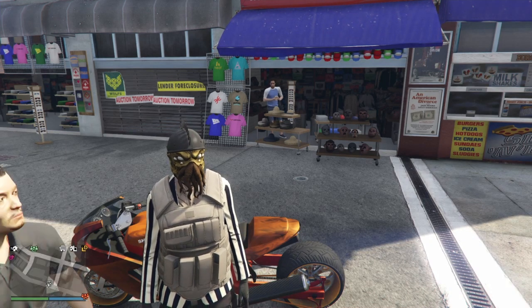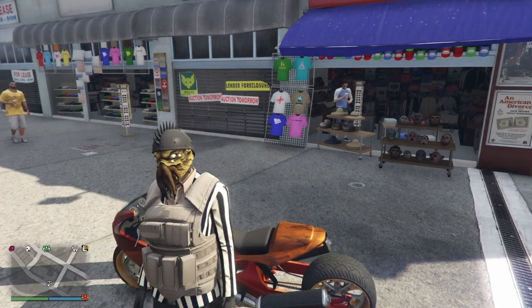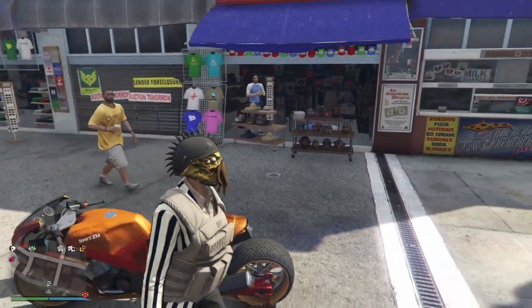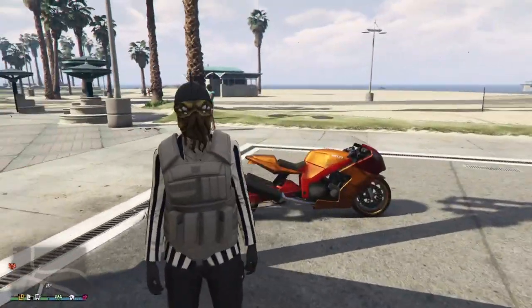For today's video, it's going to be a quick tutorial on how to save any helmet and any pair of sunglasses with the biker half mask. Normally you can only wear any dome helmet with the biker half mask and you cannot add sunglasses, but I'm going to show you a method on how you can wear any helmet, including the bulletproof helmets, and any pair of sunglasses with the biker half mask.